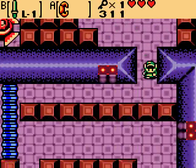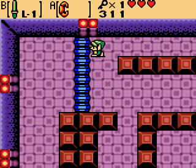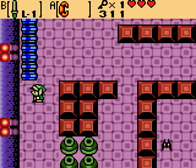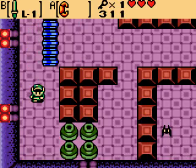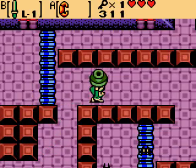Now, do we want to go down here? You hold down the Power Bracelet button and you can push these things. And if you're not careful, you'll have to come back. You can go this way if you need some more hearts — I don't, but I just wanted to demonstrate.